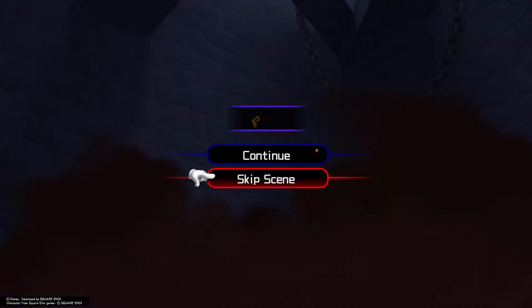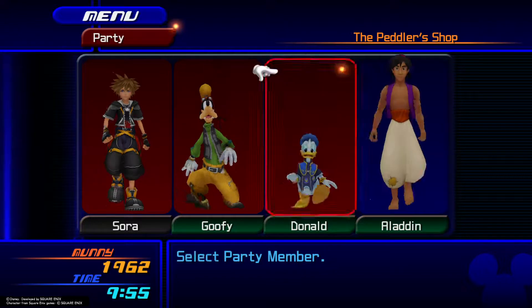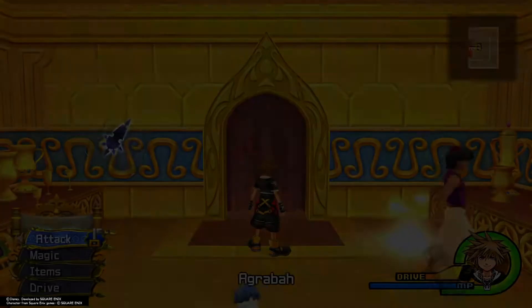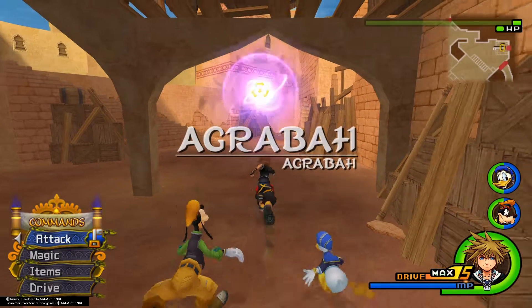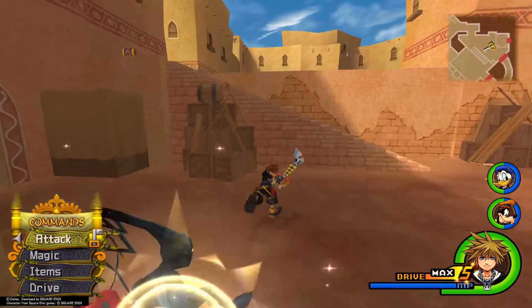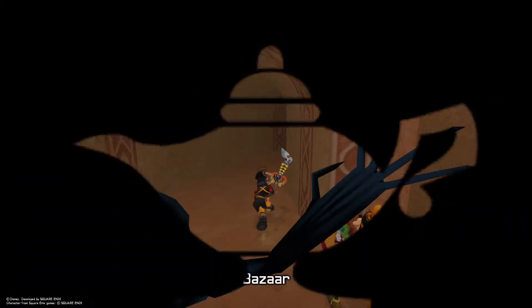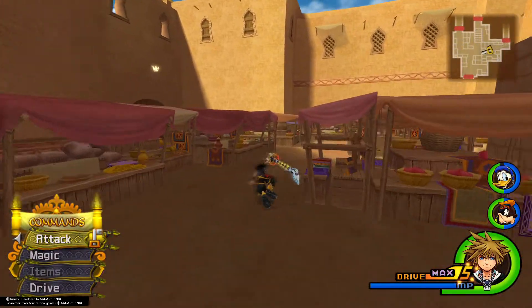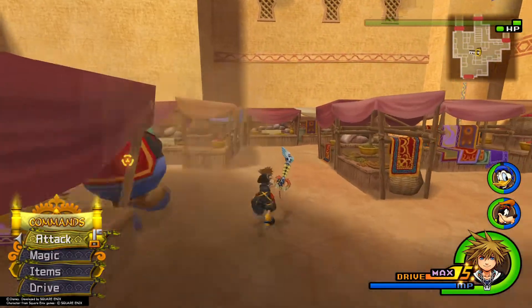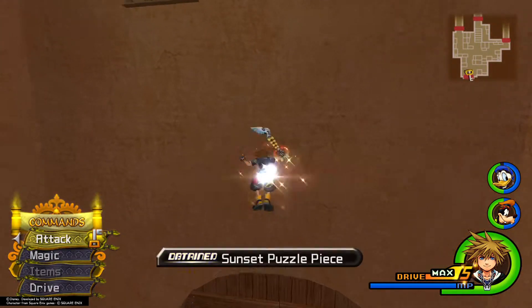This segment is rather easy and pretty short. As you start out in the Peddler's Shop, go ahead and make your way outside. Head directly to the left and head inside the bazaar — you can take the door to make it easier. Once inside the bazaar, you'll notice last time we couldn't get this puzzle piece up here, but now we have high jump and aerial dodge. Jump up and grab that puzzle piece, then head out to the palace walls.